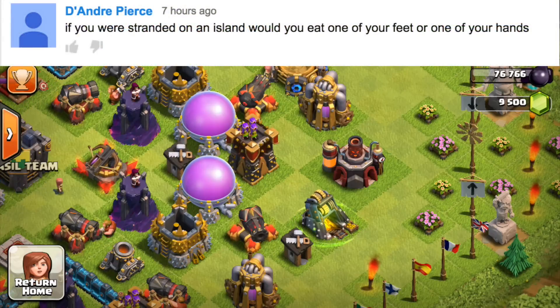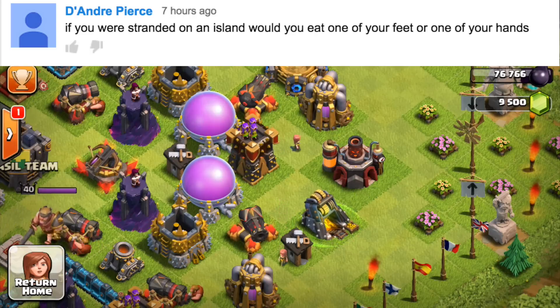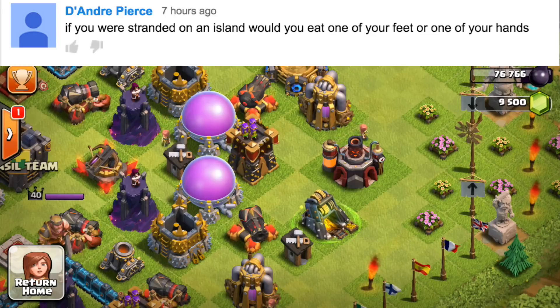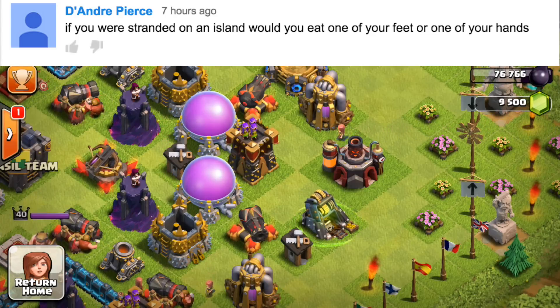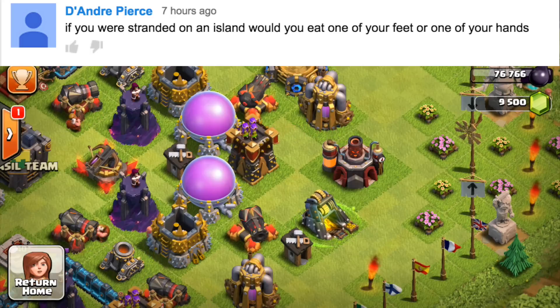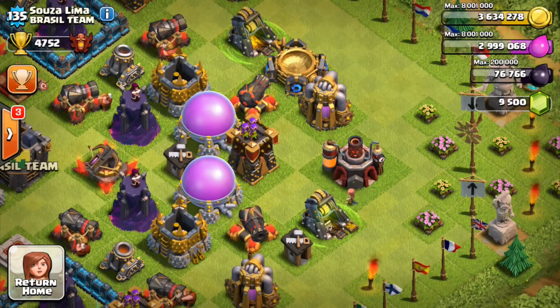Now it's time for the comment question of the day, and it comes from D'Andre Pierce. He asked: if you were stranded on an island, would you eat one of your feet or one of your hands? Honestly, I'd eat both my feet and live without them — because Mr. Krabs did it and he was a gangster with his two peg legs. I'd eat my feet over my hands because I need my hands to do a lot of things, but with feet I can walk around on peg legs and be fine. Put your comment questions of the day down in the comments.